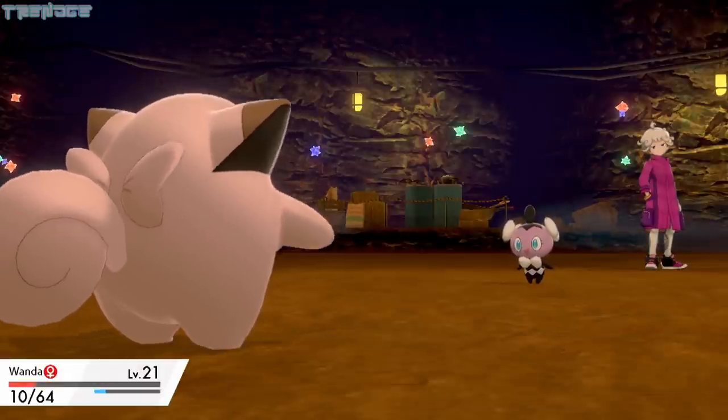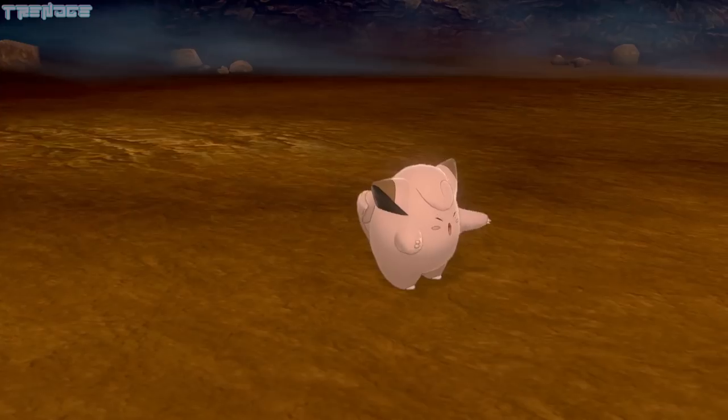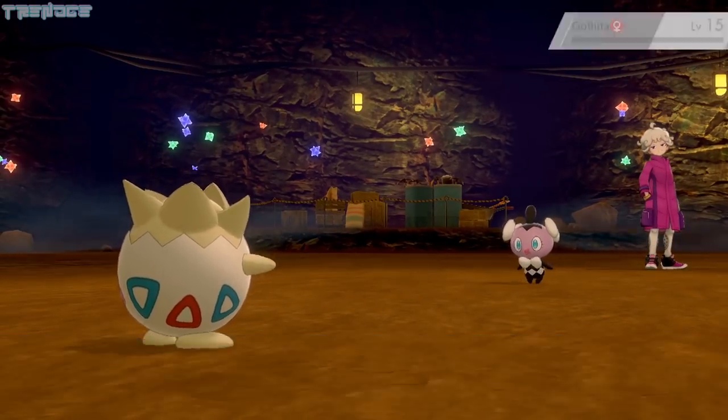A few turns later, Wanda uses Substitute, taking most of her own HP in the process. The Substitute breaks after one turn, and Wanda is taken out by a third Psybeam. Egg uses Ingrain and takes a Psybeam from Gothita. Metronome becomes Acrobatics on the next turn and takes Gothita out.